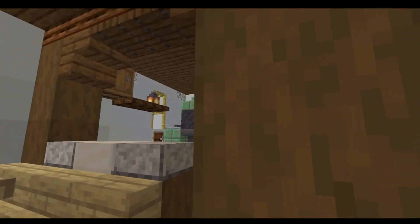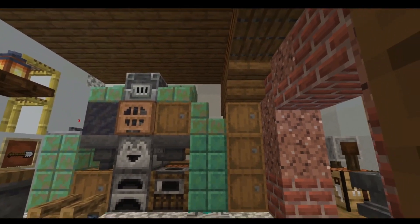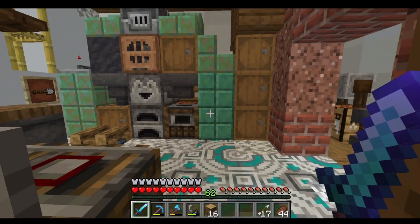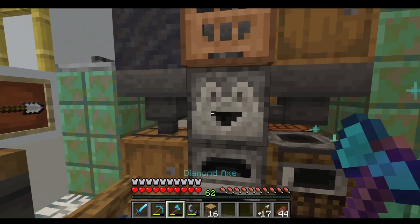Here we are in our lovely starter house. You can see the copper in this pizza oven mud farm thing has oxidized. These are the colors I like, so I'll try to keep those — but I don't have wax, so I'll have to go ahead and strip those.